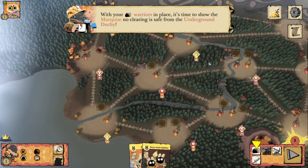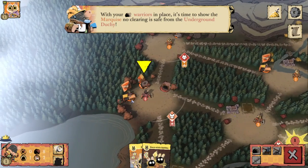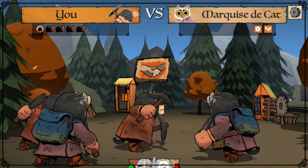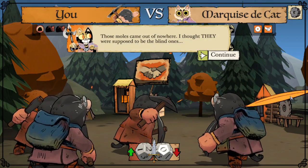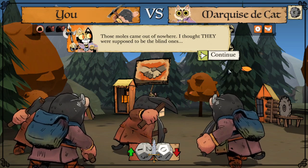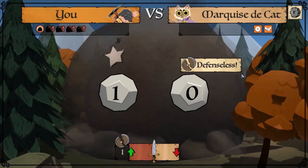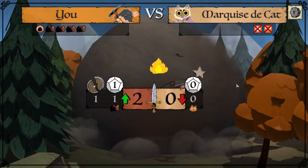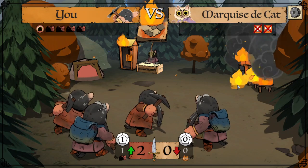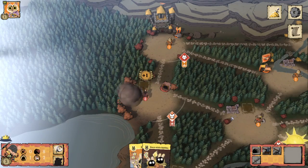With your warriors in place, it's time to show the Marquise no clearing is safe from the Underground Duchy. Let's get to see the moles in action in battle for the first time. Those moles came out of nowhere — I thought they were supposed to be the blind ones. Very funny, cats, but I'll be taking both of your buildings. I like their little travel packs as well.